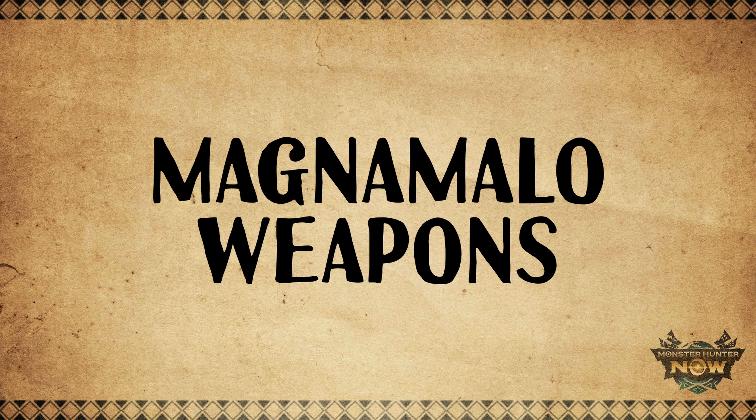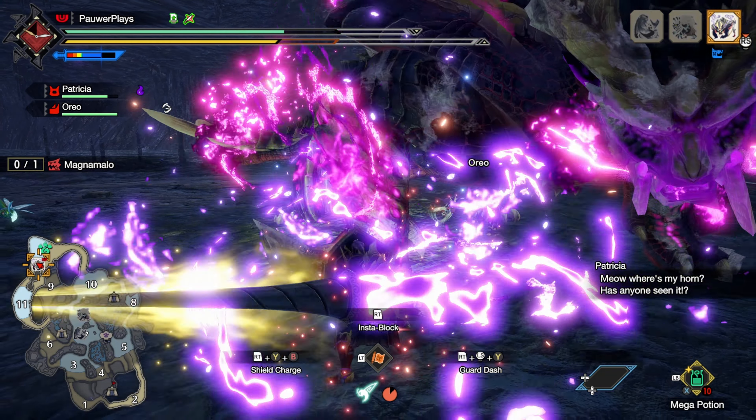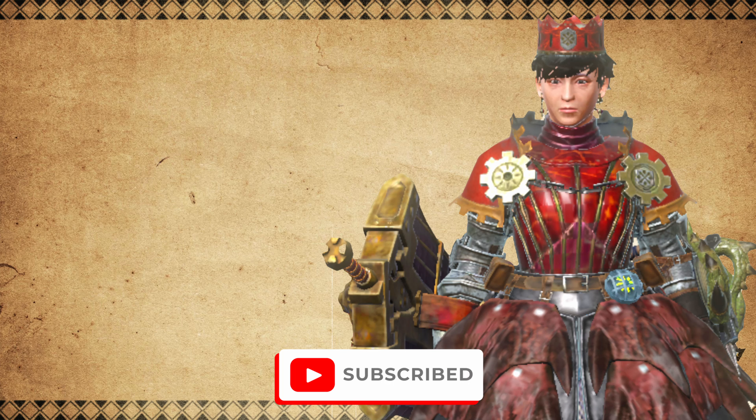In Monster Hunter Rise, Hellfire Cloak increases the damage of hellfire traps and also automatically inflicts you with the hellfire blight when the monster is enraged. It's kind of like Bubbly Dance in that the skill rewards you with a blight after fulfilling certain conditions, so there is potential to use Hellfire Cloak in combination with Resuscitate to get a damage buff. That's what I'm really excited about with Magna Malo — the new armor skills and the new builds we can play around with. The new Magna Malo armor pieces might even buff my current blast build.